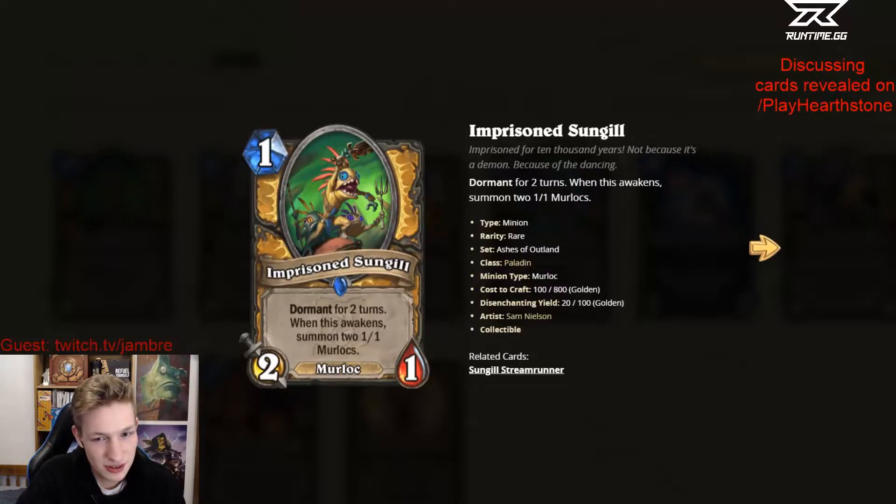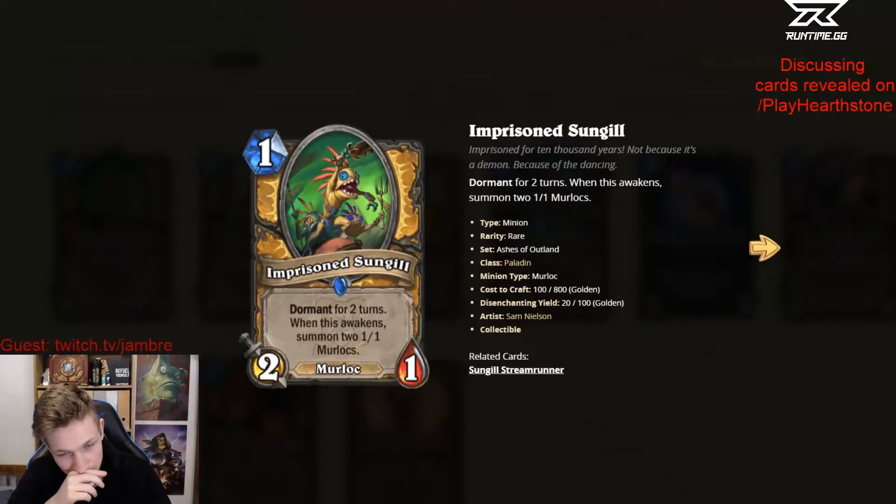The nut curve of playing this on 1 and then playing the plus-2-health Murloc on 3 — if they see it on 3, it's pretty good. But does that make it playable? I think this card's just bad. I'm gonna give it a 1. I think these dormant cards are gonna be trash. Though sometimes it's better to not have it come out on 1 — if you're facing down a 1/3, maybe you don't want to play this on 1.